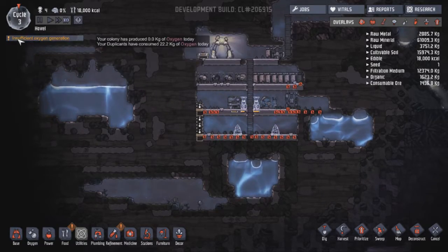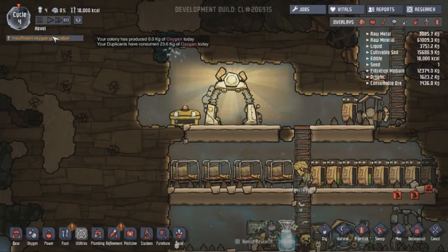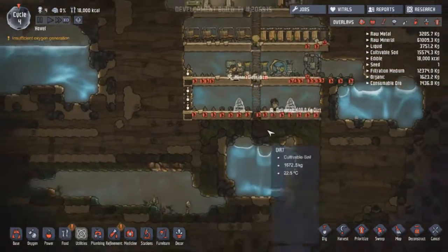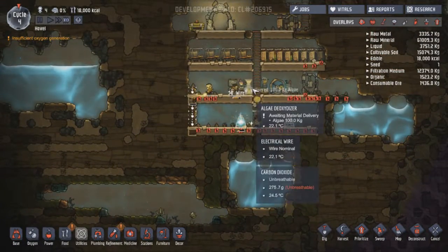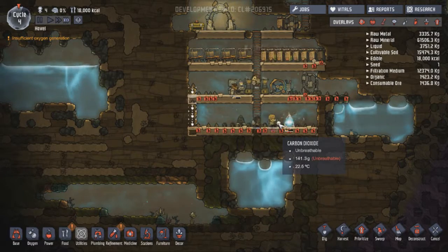Farming tech. Insufficient oxygen generation — we generated zero oxygen. Really? That was the wrong button. It's okay. Fixed their oxygen generation being absolute ass. It's not great, but better than nothing.